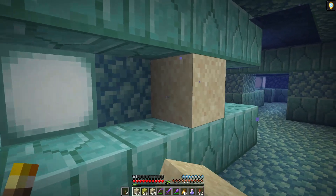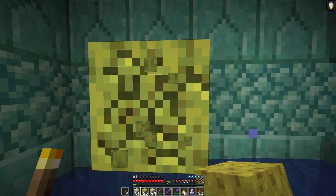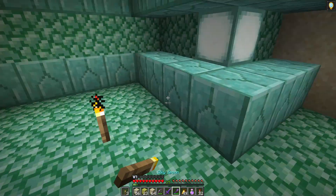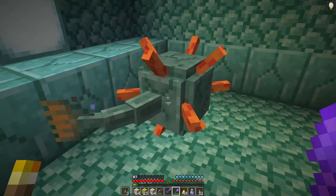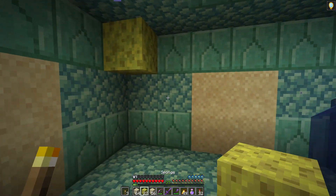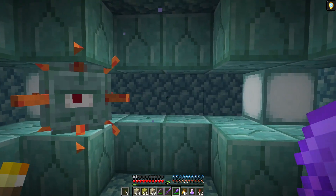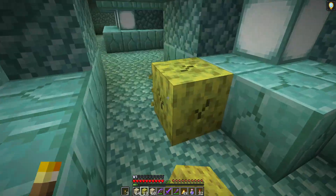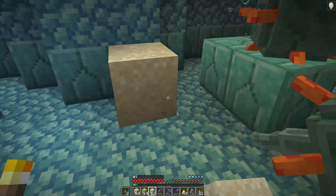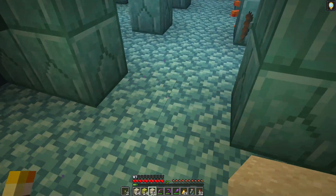First bit was quite painless. We can block this one up now. I'm still not seeing too many guardians - I wonder if the majority of them will be down where the blocks of gold are, that's where they seem to hang out a bit more. There's one - can't see me! Here they all are, there's a gold block. Let's segregate that bit and do this bit first.